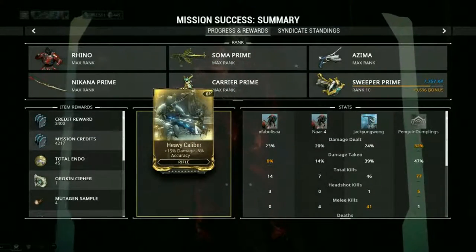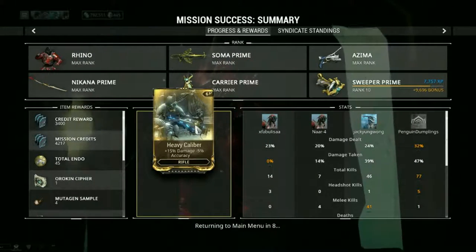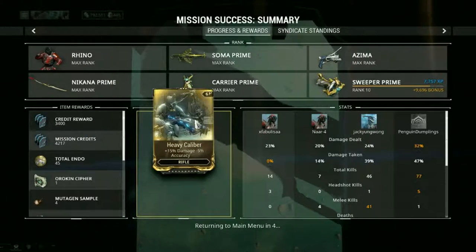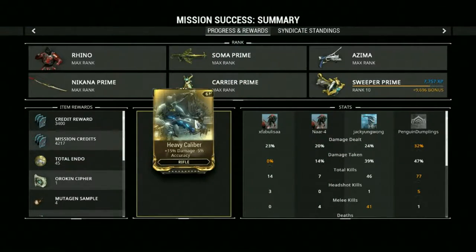We have Heavy Caliber. It increases damage but decreases accuracy. I would use it on assault rifles like Soma Prime because you don't really need much accuracy with those.